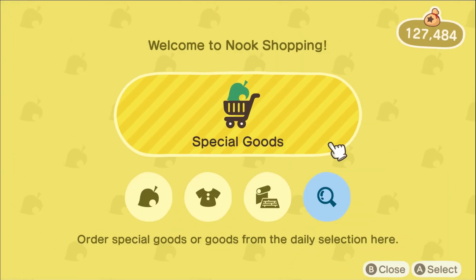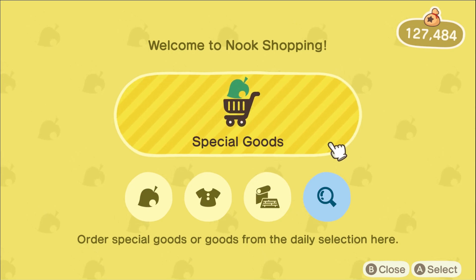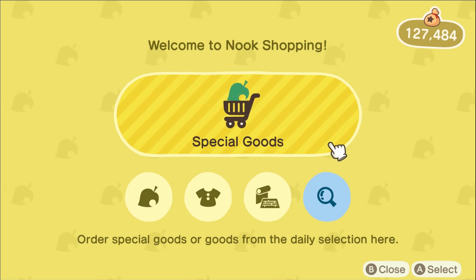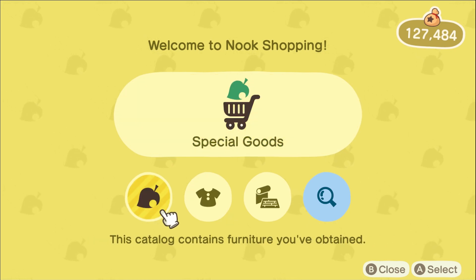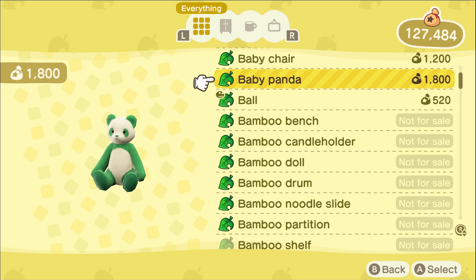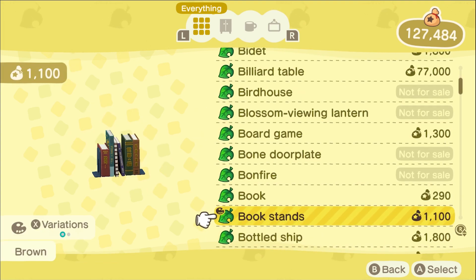Not everyone may have the Nook Shopping app, and if you don't, that's fine. All you need to do is go to the ATM kiosk or the Nook kiosk inside your town hall. Once you're there it's going to give you the same UI — you're going to go to where it says catalog, which contains furniture you have obtained, and any items you need to purchase later you can do so by clicking in here and purchasing.